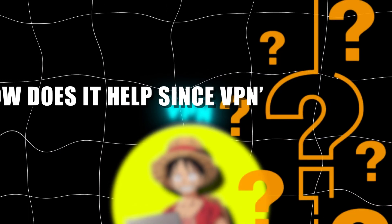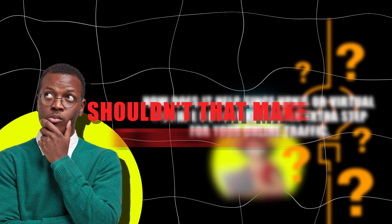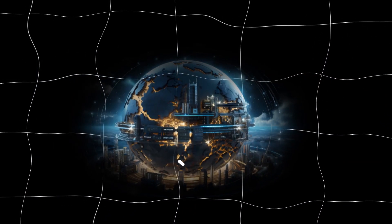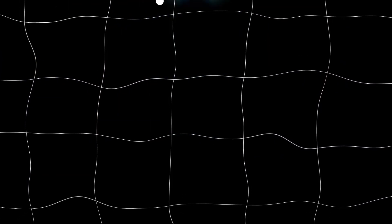Naturally the next question is, how does it help since VPNs, or virtual private networks, add an extra step for your online traffic? Shouldn't that make it take longer? Well, a lot of the time it will. However, in some cases, rerouting your connection through the right VPN server can optimise the route and basically create a shortcut. In these cases, VPNs lower ping and make gameplay a lot smoother.